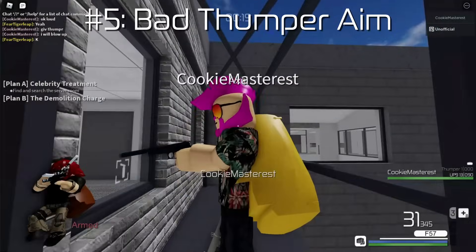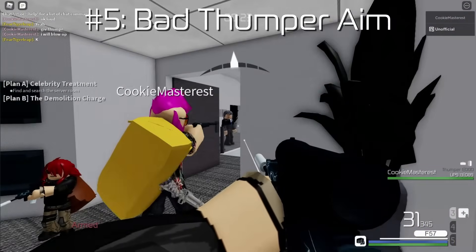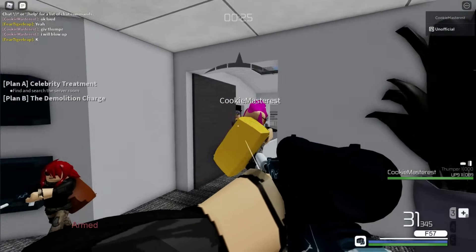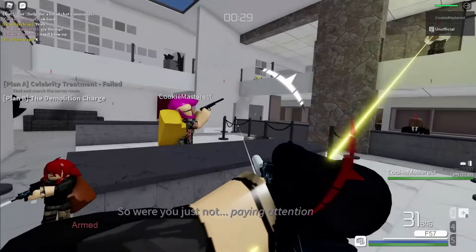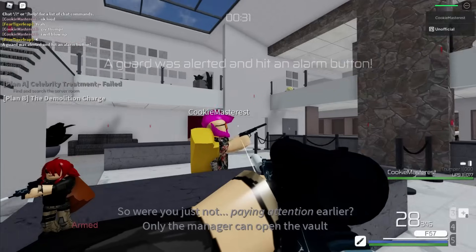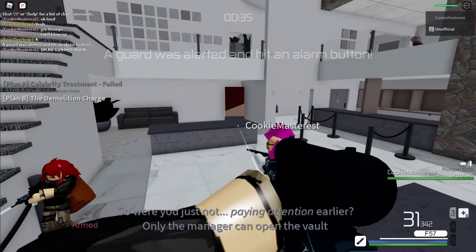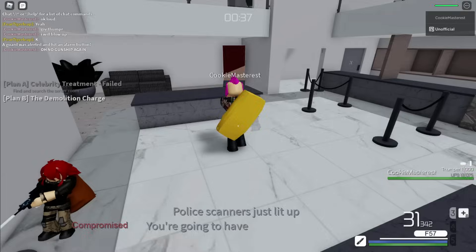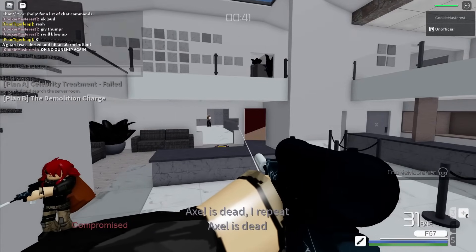Number 5: Bad Thumper Aim. I think most of us have accidentally blown ourselves up with a thumper at one point or another. Although aiming a thumper isn't hard, it may take a bit of practice to learn the appropriate angle and distance from the target. So if you're new to the game, you may want to let a more experienced teammate handle the thumper, or else this will happen.